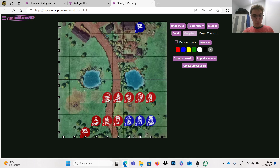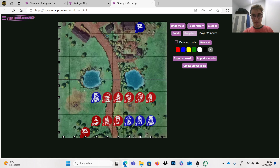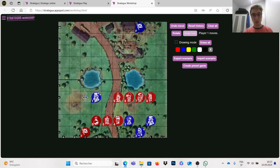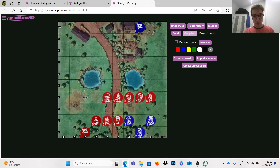The third special case is when the number 10 is attacked by the number 1, the spy. If the number 10 attacks the number 1, the number 10 wins as usual. But if the number 1 attacks the number 10, then the number 1 wins. The number 1 wins only if he is the attacker. If he is attacked, he will lose every time — except if attacked by the opponent's spy, in which case they are traded. The number 1's ability only applies against the number 10.